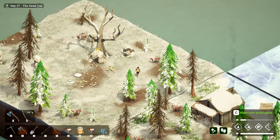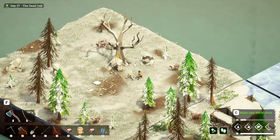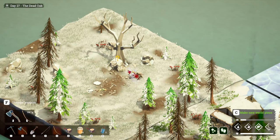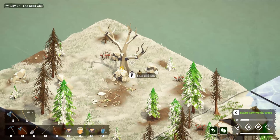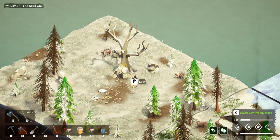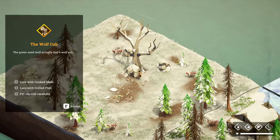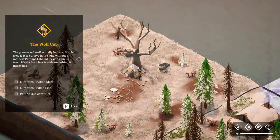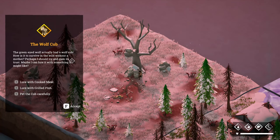Okay, I've got to try and kill this zombie here. Come on, just die! Skin and gut — we'll take that. Loot this guy. A wolf den! The green-eyed wolf actually had a wolf cub. How is it to survive in the wild without a mother? Perhaps I should try and gain its trust — maybe I can lure it with something it might like.